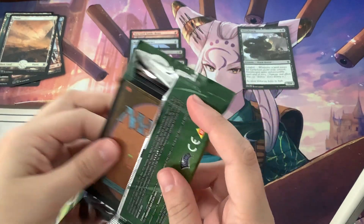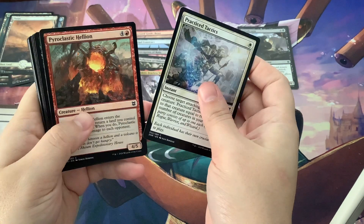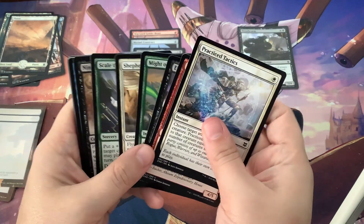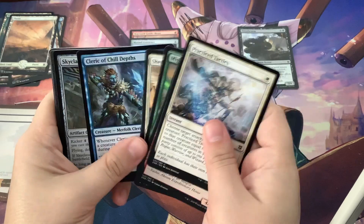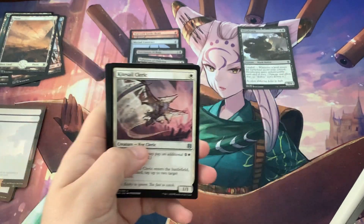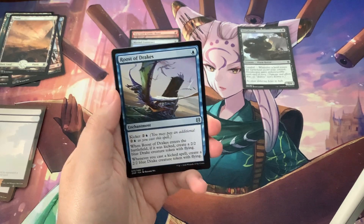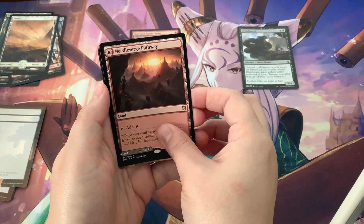I would love to get a mythic — a mythic would be fantastic, just one, at least one. That Helion is kind of creepy. I know I'm judgmental with certain cards. Kite Sail Cleric, Spring Mantle Cleric — are we going to get another cleric? Nope. Roost of Drakes and another rare. Needs Leverage Pathway — weird.